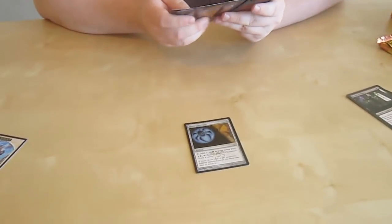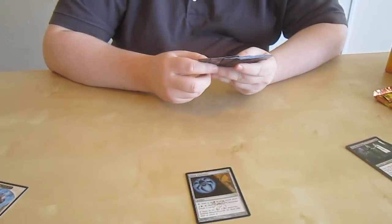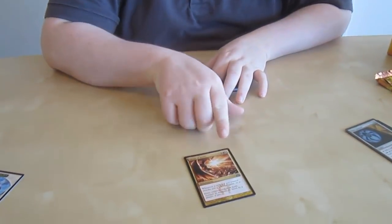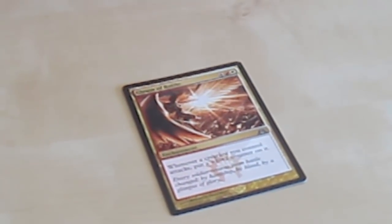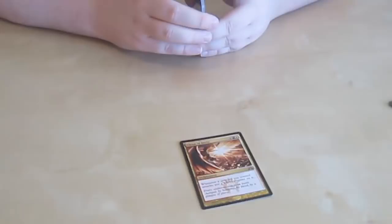The Dimir Cluestone — same thing about our Dimir colors. Gleam of Battle is one of our uncommons — whenever a creature you control attacks, put a +1/+1 counter on it. That's definitely a really good late game card. This draft format is a lot slower though, so it probably has a decent place. It's also the art for one of the playmats of this set, which is really cool.